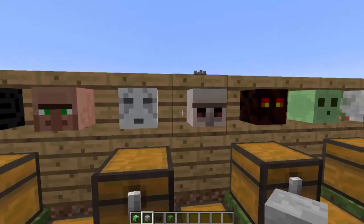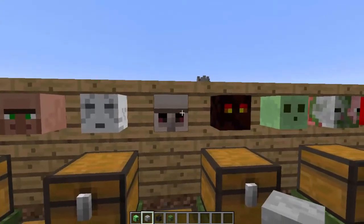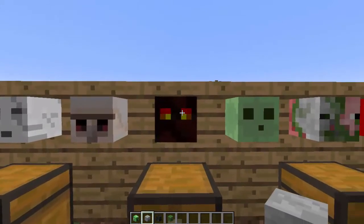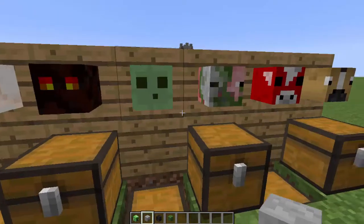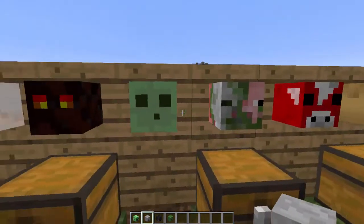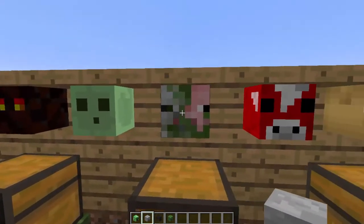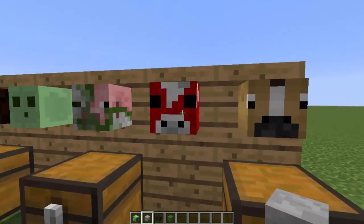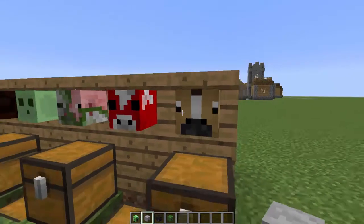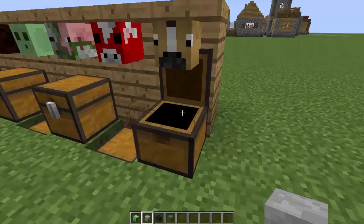In the Xbox version there's a ghast skin and I'm pretty sure they use this exact head on it, so that's a little easter egg. Now we have the iron golem head, which is another cool one. We have the lava magma cube, and I love the slime head — it is so cute. Then we've got the zombie villager head, the mushroom head, and finally a horse head, but this one is not Mojang-made so it could change at any time.